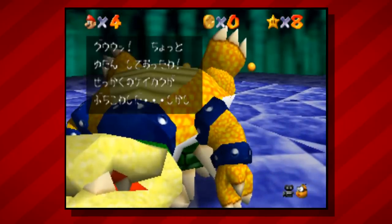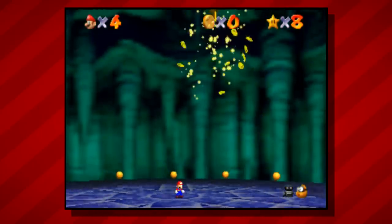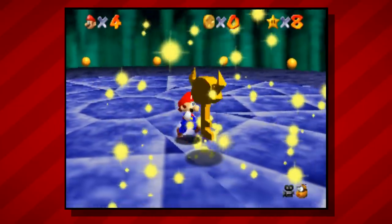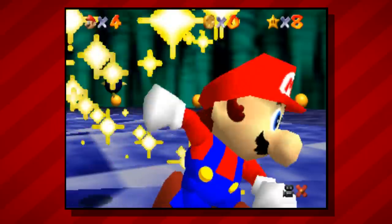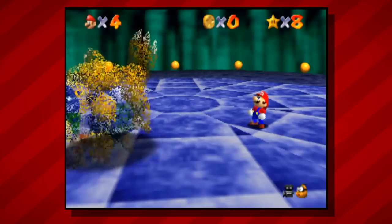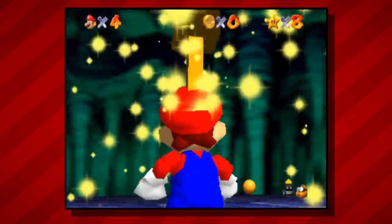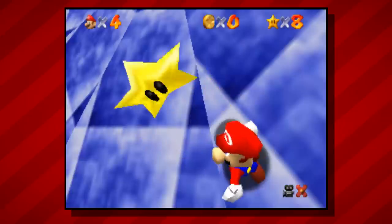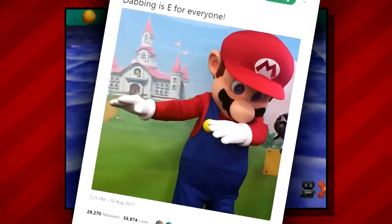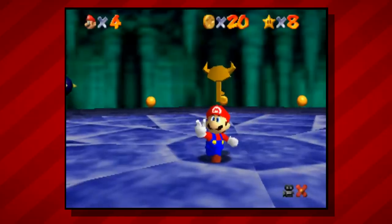Another bug fix was implemented in the earlier Bowser fights. In the original version, when collecting the key Bowser drops when defeated, it unexpectedly disappears and is replaced with a star, just as you might see in any other level. The Shindo version updated the animation to match the international release. Another bug in this area is a visual glitch where if you defeat Bowser and enter manual camera mode while collecting the key, Mario's head would stay in place, making for some pretty hilarious poses. And yes, this means in the original release you could make Mario dab. Nintendo says dabbing is rated E for everyone. So of course this final version fixed that bug as well — no more dabbing, thank goodness.